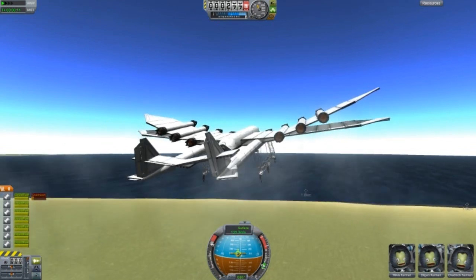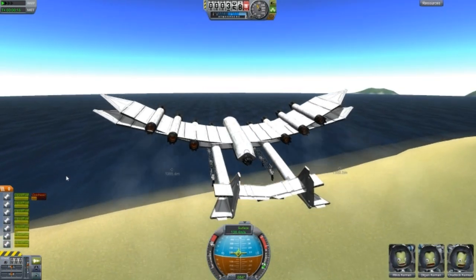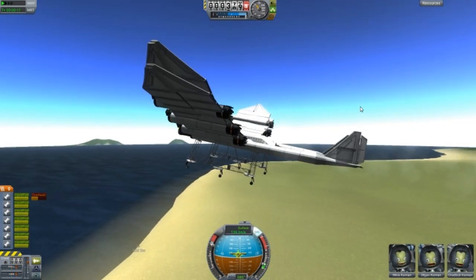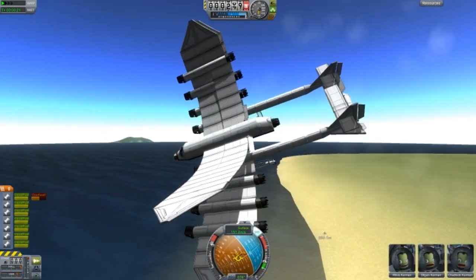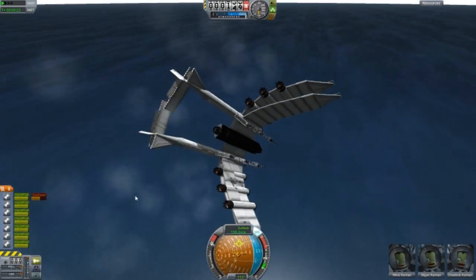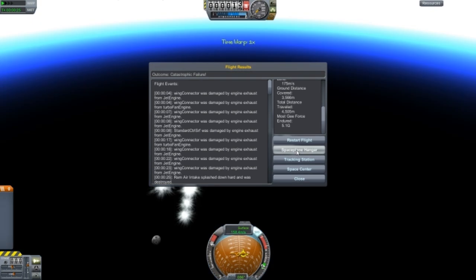This really is a Russian Flying Fortress. You have to manually control it — if I just have SAS on, that happens. It really does turn into the warbird.